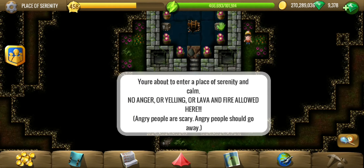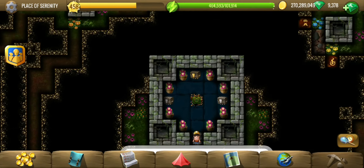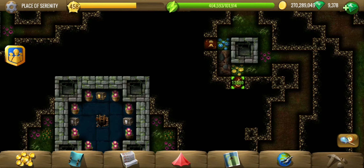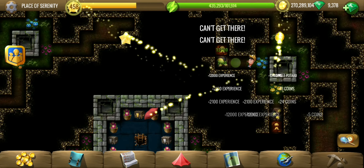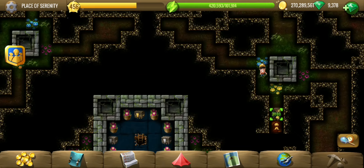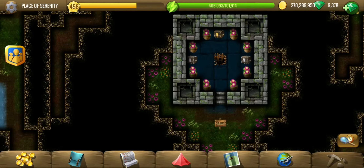Place of Serenity and calm — no anger or yelling or lava or fire allowed. Now that was an interesting note. I actually ended up taking the correct path here so I have missed a few tiles there. Let's do them and then we'll enter the Place of Serenity. These three tiles cost me over 30k energy and only two years. So if you are not digging all the tiles, it's not worth it to dig up the wrong paths — you can simply dig the correct one and continue on.